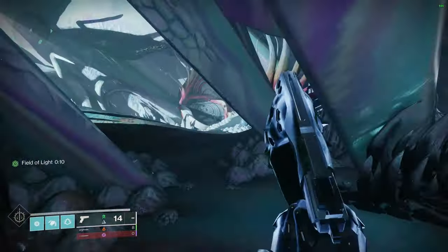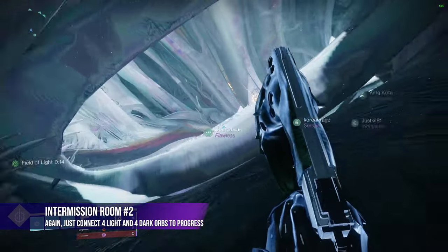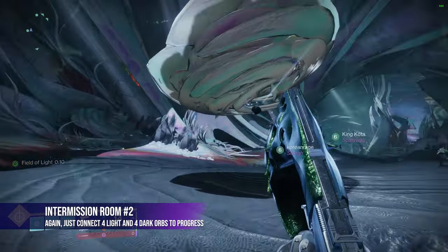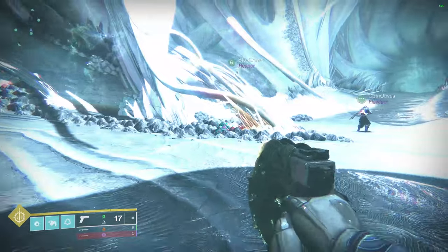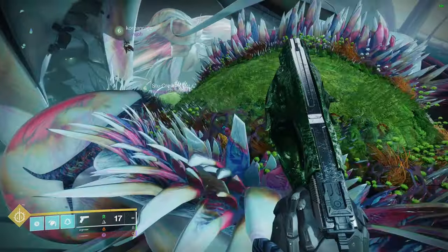Let's move on to Nezarak. Immediately after the Planets encounter, there's another area where you have to connect a few light and dark orbs — but it's really easy, just connect them and the door will open. Then there's a little bit more platforming before making it to Nezarak, but thankfully no death blasts this time, so it's a lot easier.